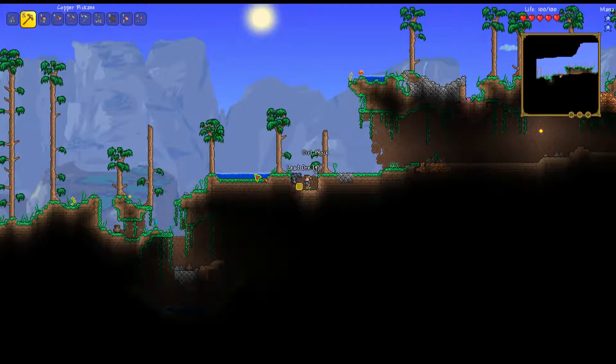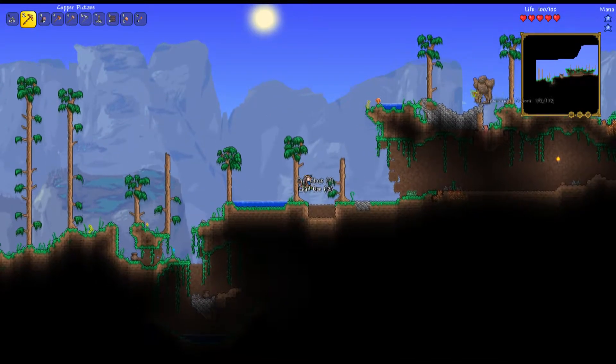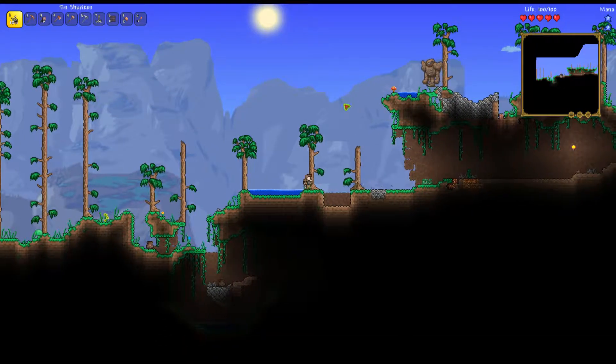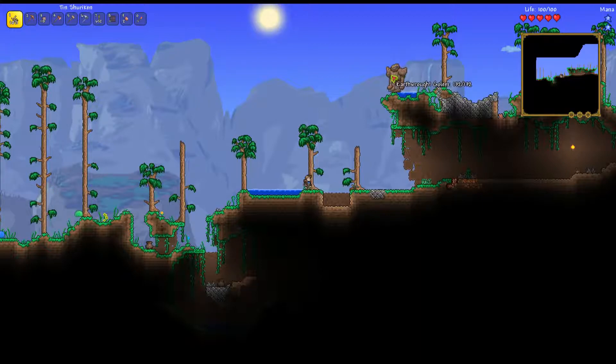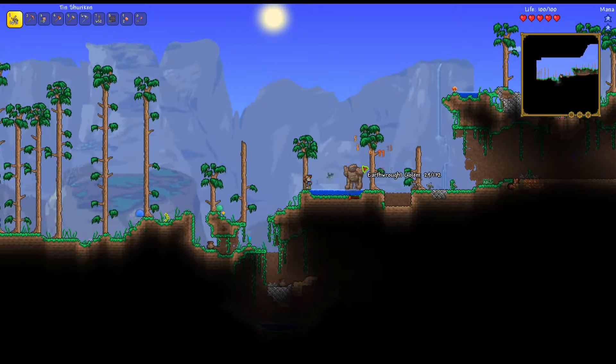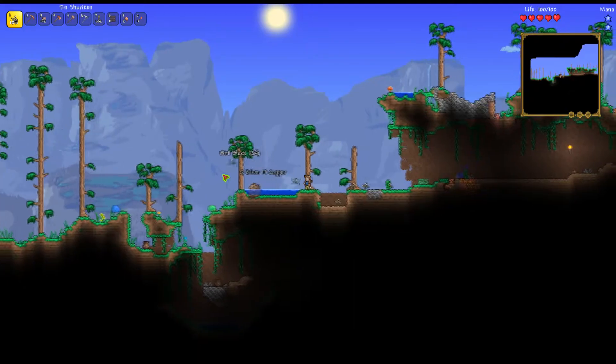Oh hello there, big old golem! Earth rot golem, get over here, fall down here - I want to kill you. The range on these things is so short but they fire so fast. Nice - you just drop dirt blocks, okay, whatever, that's fine.